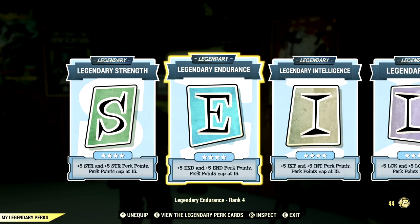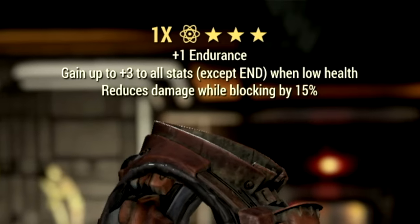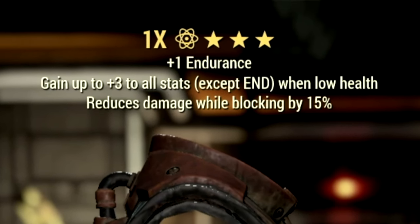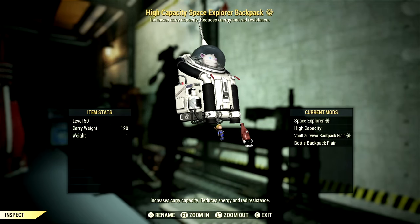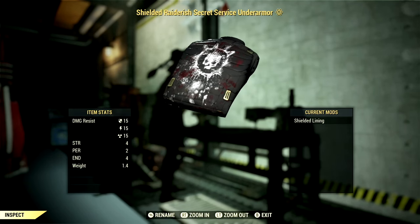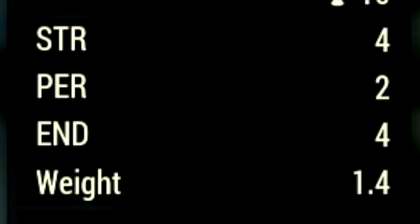Now let's get to my armor buffs and mutations. Over in the armor, what I'm using is a full set of Unyielding gear, which gives me up to plus 3 to all stats except Endurance when at low health — and since we're a low health build, this is absolutely amazing. Over in my backpack, I'm using my trusty normal backpack with a high capacity mod to get a plus 120 to our carry weight. Over in the underarmor, I'm using my Shielded Secret Service underarmor to get a plus 4 to Strength, a plus 2 to Perception, and a plus 4 to Endurance.